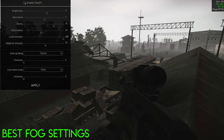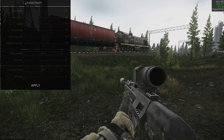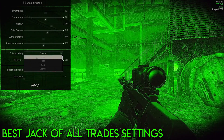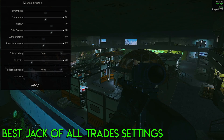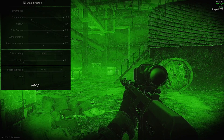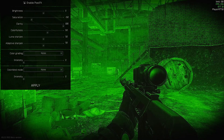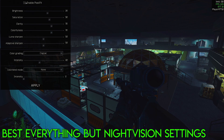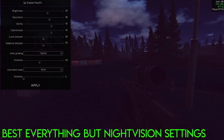For those who don't want to deal with changing settings every raid, here's what I'm personally going to use and never adjust: Brightness 10, Saturation 10, Clarity 70, Colorfulness 70, Luma Sharpen 50, Adaptive Sharpen 50, color grading off or Cognac at 20. If you're willing to change settings just for NVG runs, use the NVG configuration I mentioned for those raids, but for your normal configuration do: Brightness 20, Saturation 30, Clarity 70, Colorfulness 70, Luma Sharpen 50, Adaptive Sharpen 50, color grading Cognac at 40.